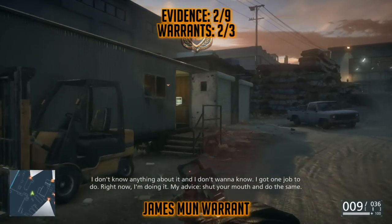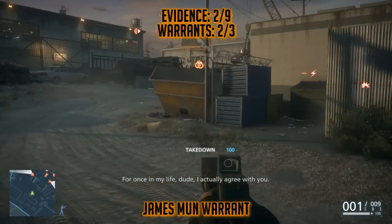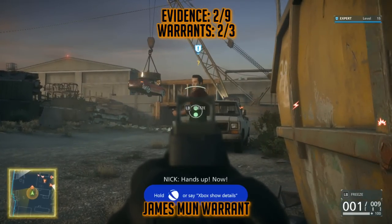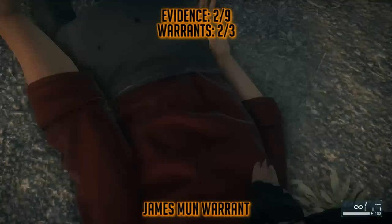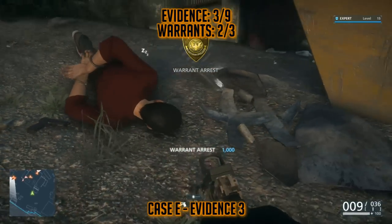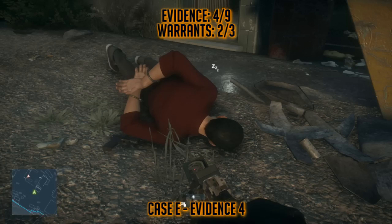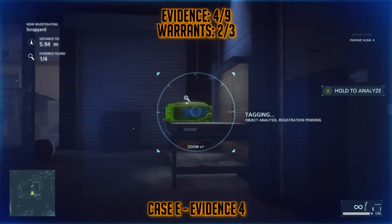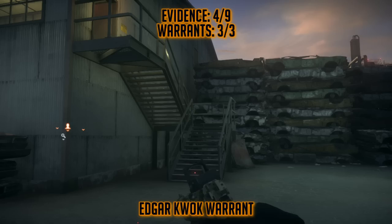Moving on from him, we're going to go straight for the James Munn warrant. I'm going to take out this guy in the trailer just to play it safe. I'm going to arrest this guy who chills out back all by himself. He will walk around, but if you're quick enough or just wait long enough, he'll come back. As soon as you arrest him, make sure you pick up the collectible on his body, Evidence number 3. Look at his body and then search it — you will unlock your piece of evidence. Then move from his body into the middle of the car shop. If you just walk into the body shop, you'll find this huge case, and you'll want to obviously analyze that.